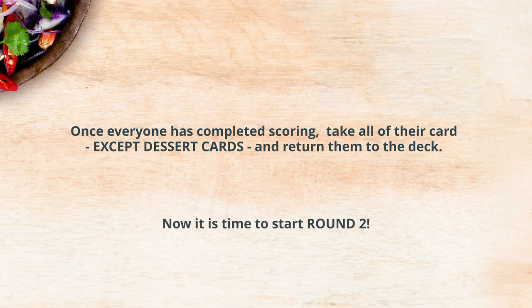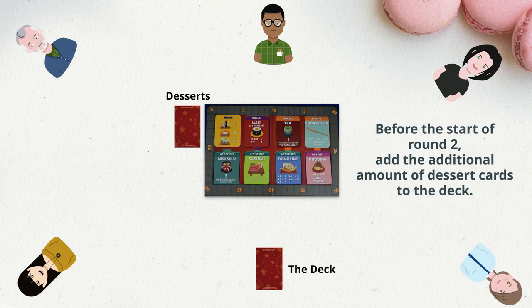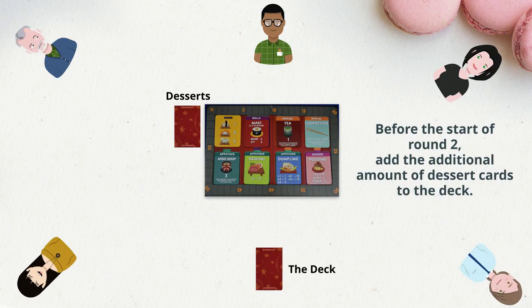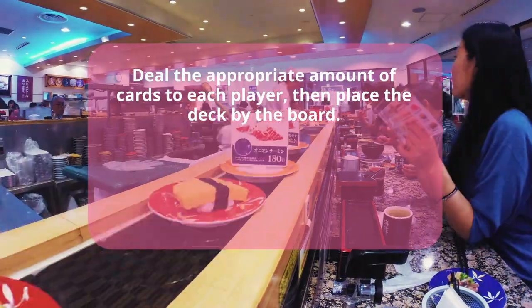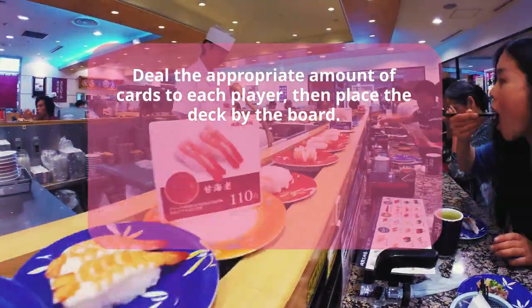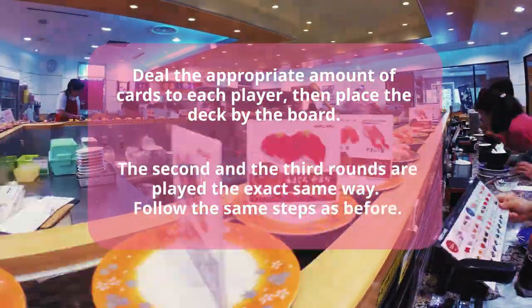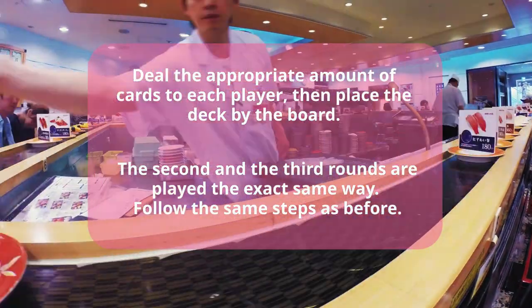Now it's time to start round two. Before shuffling the deck, draw out from the dessert deck the appropriate amount of cards for round two. For our example of a five-player game, we need to draw three additional dessert cards. Add those to the deck of playing cards and shuffle well. Now deal out the cards to the players — again, for our five-player game, we deal nine cards. Play the second round exactly as the first round. When the second round is complete, follow the same steps in order to start the third round.